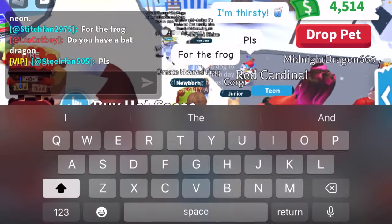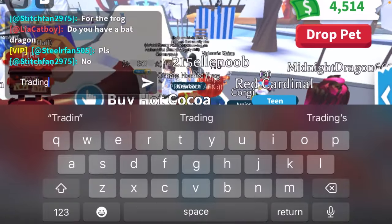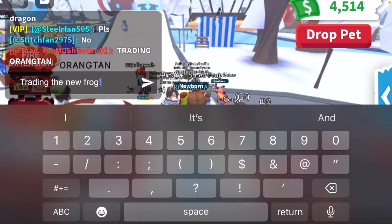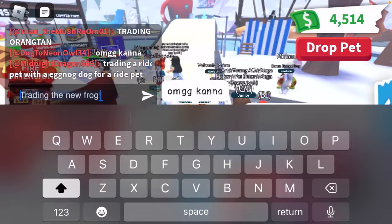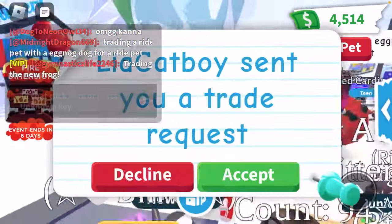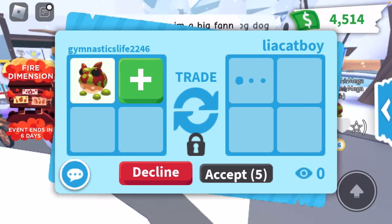Let's try to get some trades while we're here. It's like winter in Adopt Me. I'm going to say trading the new frog — I cannot really afford too many of these, so I'm really hoping we're going to be able to get some good trades while we're here. I'm going to say in the chat 'trading a new frog' and hopefully we'll get some trades. Somebody has a mega arctic reindeer — that is crazy.